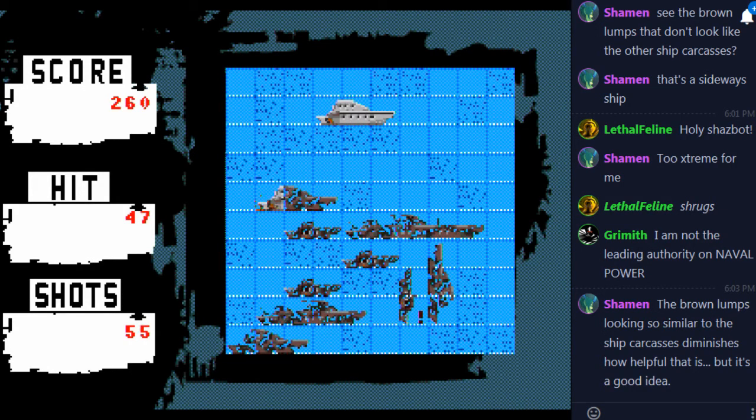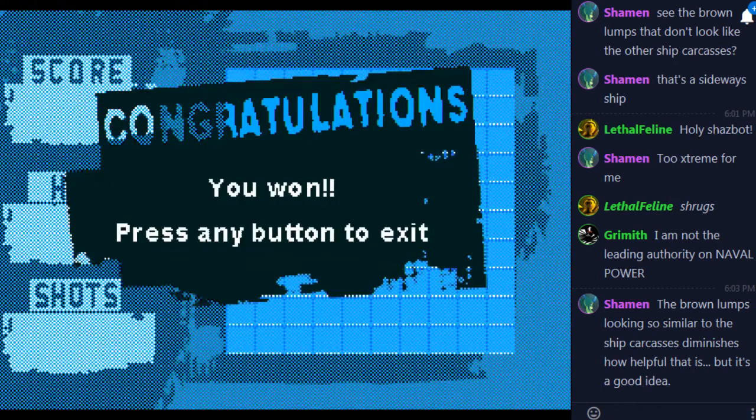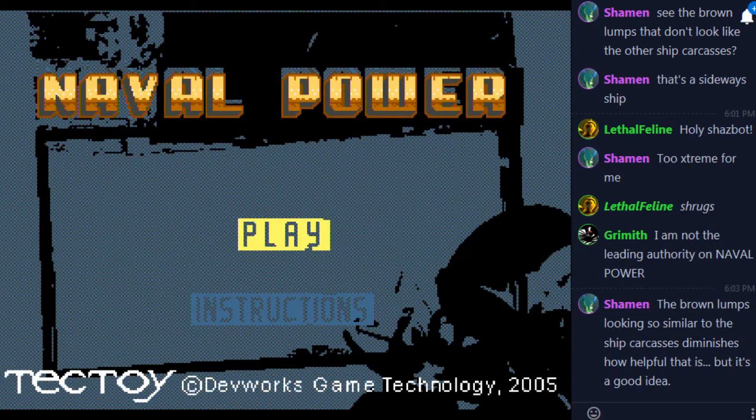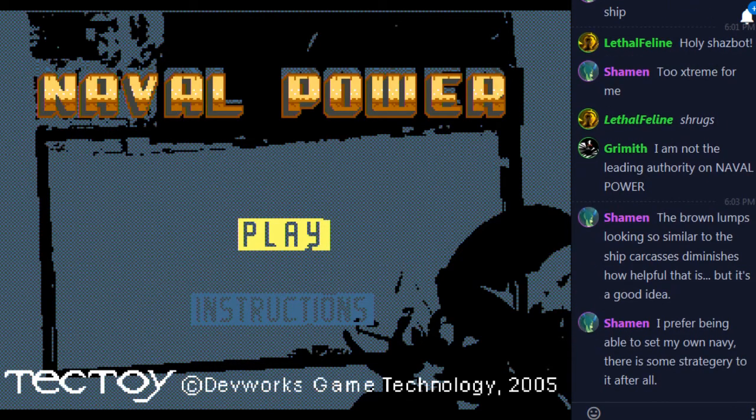Nope, not that way. Oh shoot, I'm down to one ship. They just found me. Hey, I was down to less than one ship and things were still working out. It's the variation on this game that makes it totally distinct from Battleship — that and the inability for you to set your own navy. Well, that was Naval Battle, everybody. This is Bobo the Vulture and that was Let's Play Naval Power.